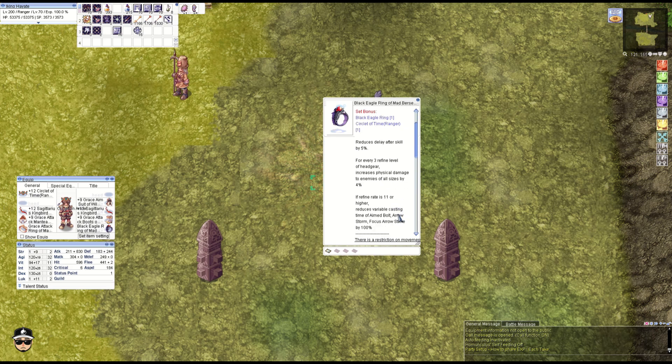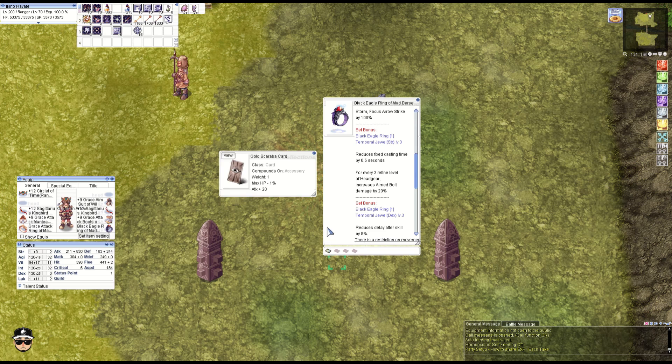The single OCP — or technically Kachua item — is the Black Eagle Ring, which gives a ton of attack. We get the combo with Strength Jewel 3: a 0.5-second FCT reduction, plus an additional 20% Aimbolt damage per two refines. The Gold Scarabbit card is slotted here to maximize the additional 20 attack and give that extra force pump.